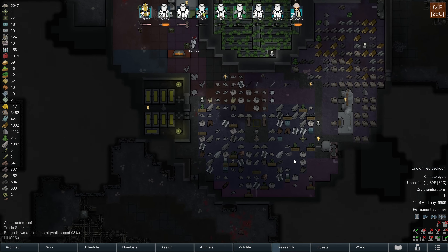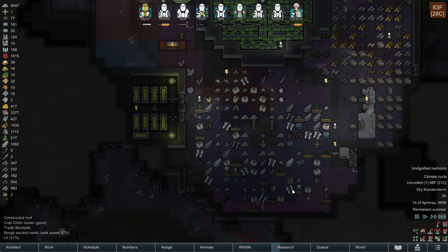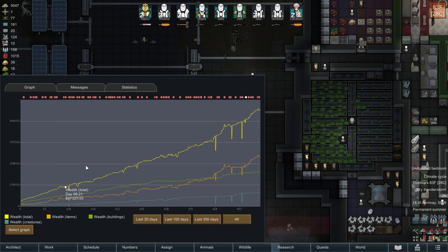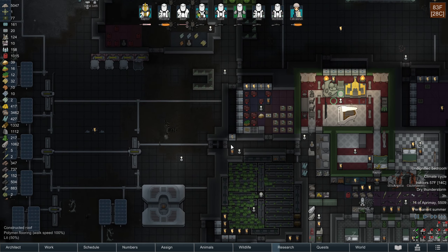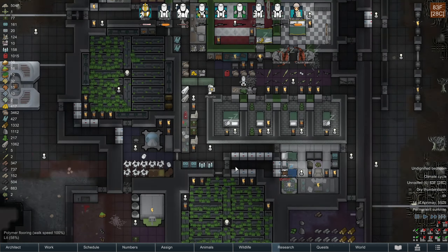We also have a lot of other things to give away - art and things of that nature. Because if you take a look, most of the wealth climb that I have here is items. Giving away items is going to help decrease my wealth and make it a little bit easier because the raids will be a little bit smaller.